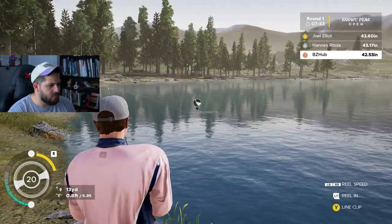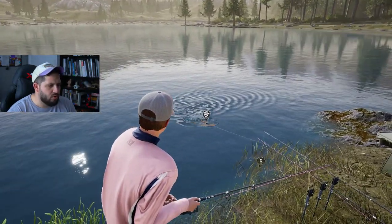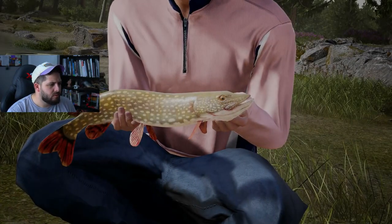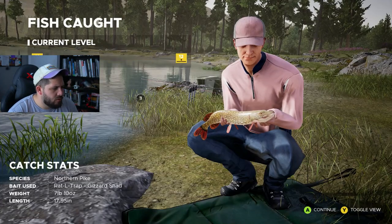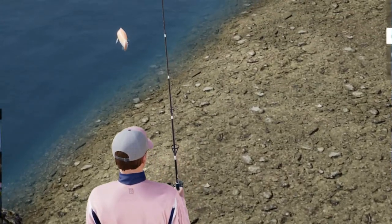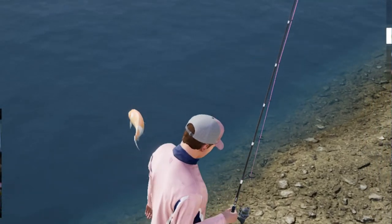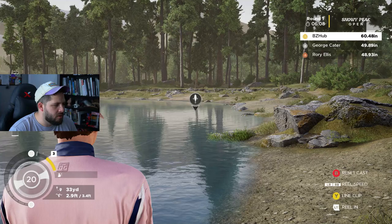There we go, we got something. It doesn't seem too big, it's not putting a lot of pressure on our line anyway. But it doesn't have to be heavy — it just has to be long. Northern pike! Level 11. Let's go. It's like freaking Nemo, bro. Alright, I'm going to try over here now — I haven't thrown on this side very much. This might be where the monster is, the one that will secure us into first place.